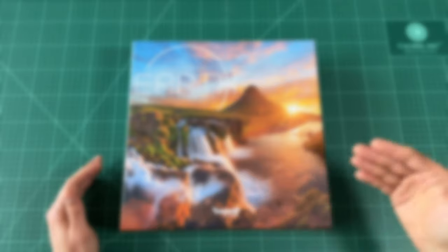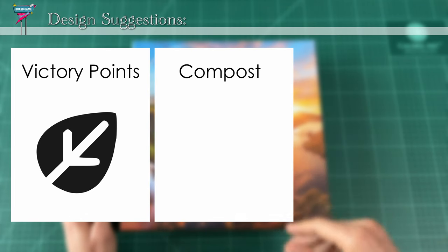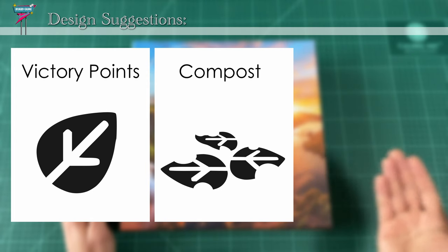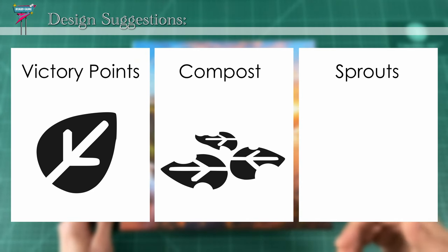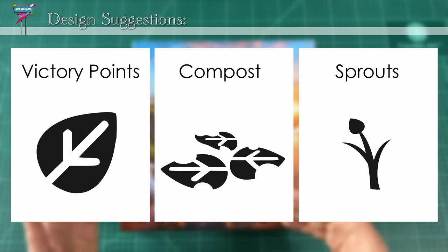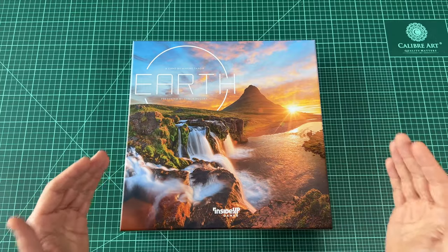If I were to suggest some thematic design here, I'd say the leaf icon is the victory point icon — cool, let's go with that. For compost, maybe we use a wilted leaf on its side, or even a pile of leaves on the ground, because compost is typically made from leaves that fall on the ground. And then for the sprouts, maybe a little bud icon or some blades of grass. Little buds grow into plants with bigger leaves, and those leaves eventually fall to the ground. I feel like there are easy ways to have more understandable iconography while keeping the game on theme.